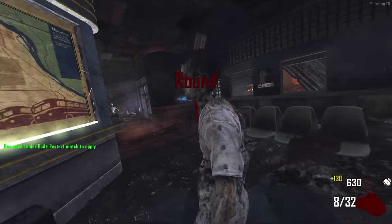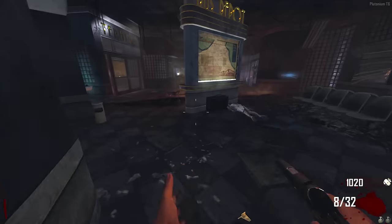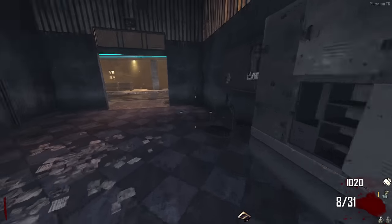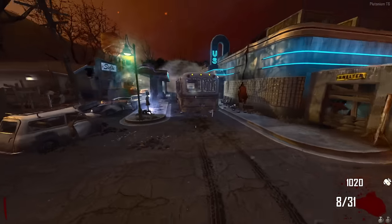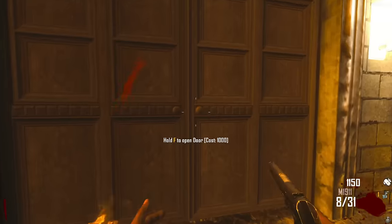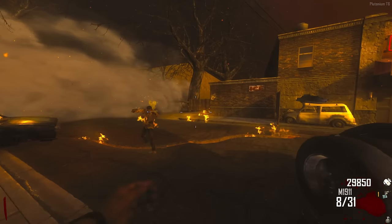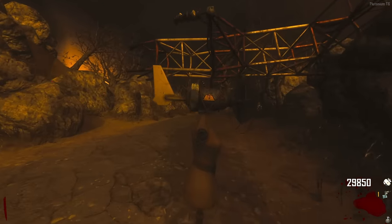With the Richtofen side of Buried done, it's time to roll back to Transit and start on the Maxis side. The Maxis side on Transit is actually quicker than Richtofen because we don't have to build a jet gun - a massive win. However, it's not easy by any means. We still need to make our way to town to get points, then hit the mystery box for EMPs.